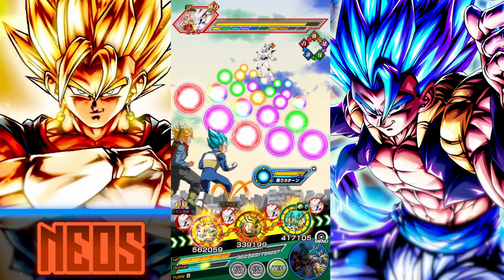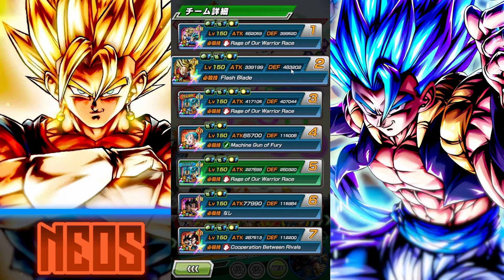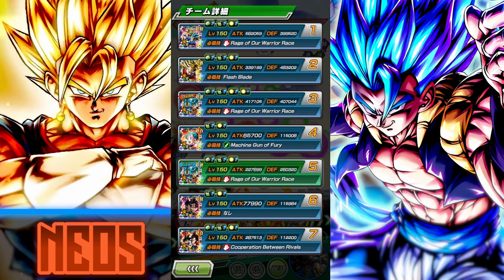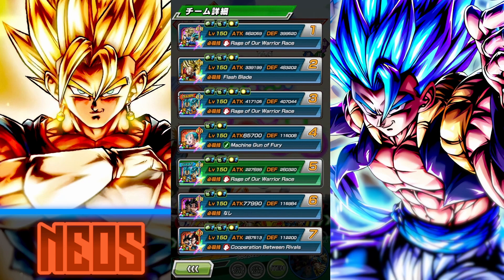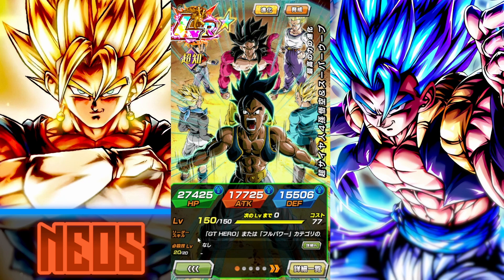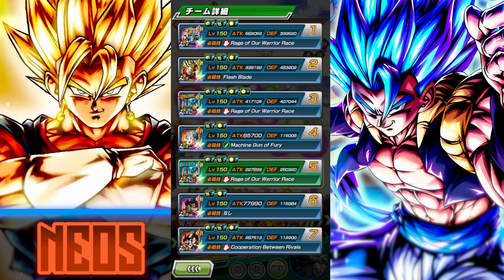I don't want to say that we're cooked, but I think we're cooked, guys. Trunks... That's not good. 483k. With no damage reduction, no guard, no nothing, no dodge — Omega is gonna cook him. And we have Oob support up, by the way, which is 3-key and 70% defense.